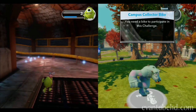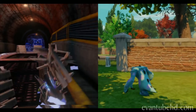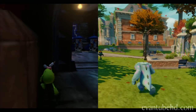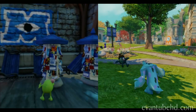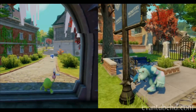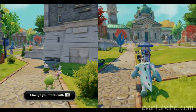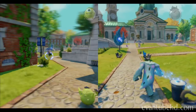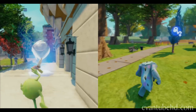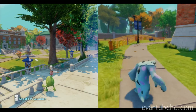Oh, what is that? You need a bike to do this challenge. You gotta do some challenges to get some money, dad. Dad, you gotta find a challenge quick. I don't know where I'm going — go to that challenge, Sully's Campus Collector. I don't know where it is. Jillian has joined us in the game room.